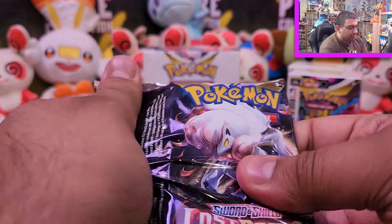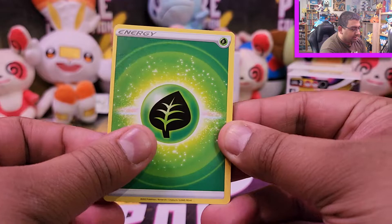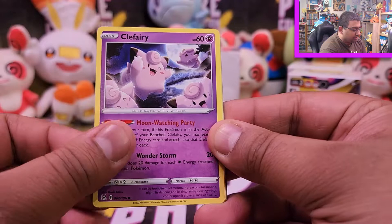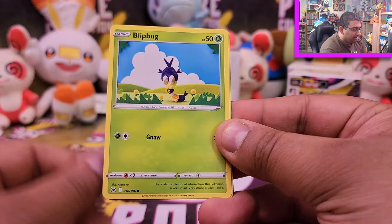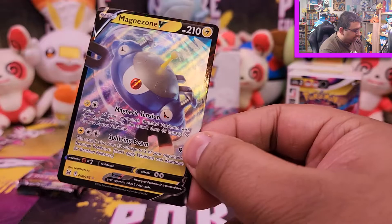On to the four bonus packs — two from each pre-release pack. These come out of a booster box so they're randomly picked. Bonus pack one: Gloom, Gift Energy, Gastrodon, Clefairy, Roselia, Porygon, Inkay, Blipbug, a Dunsparce reverse, and oh — Magnezone V! That kind of got stuck in there. Love me a Magnezone.